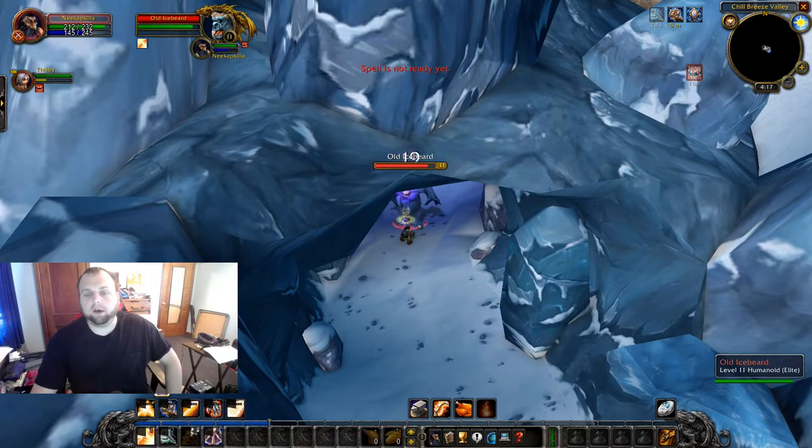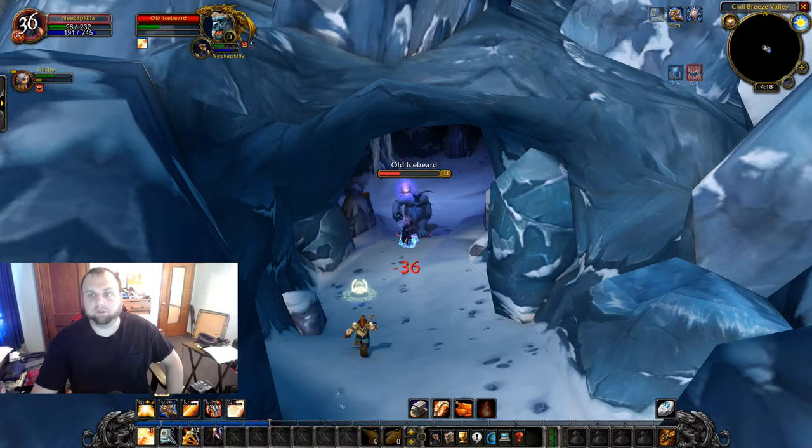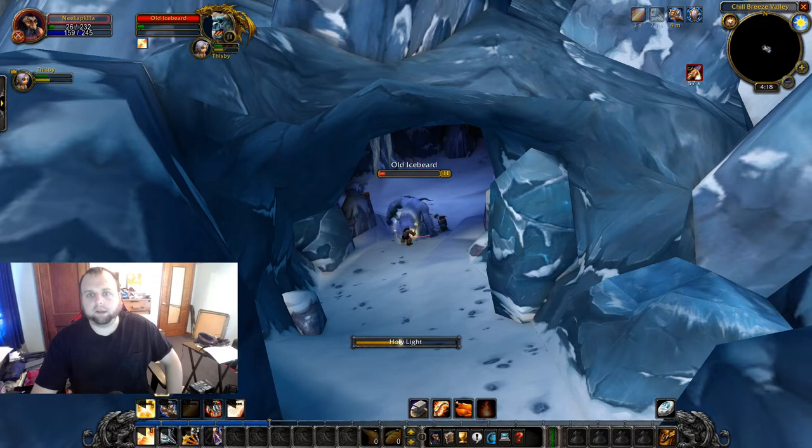If you are a paladin soloing this, what I suggest is doing a normal DPS rotation. Put your Crusader on it, use Righteousness. Right before you're about to die, use your bubble and heal up. Then right before you're about to die again — which you will be — is when you use your Lay on Hands, and you'll just have to be able to kill him from there. You'll obviously be a dwarf if you're a paladin in this zone most likely, so you can use your Stone Form as well for some extra armor. So I'm bubbling there.